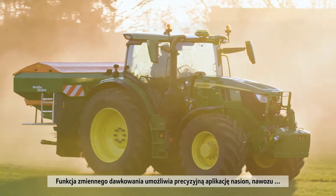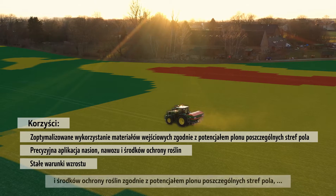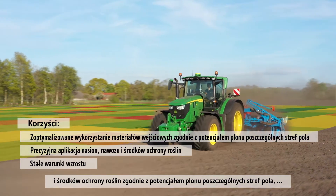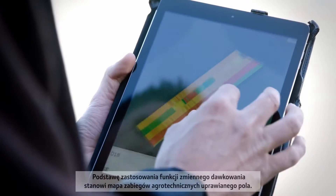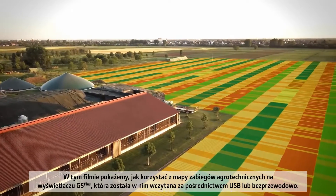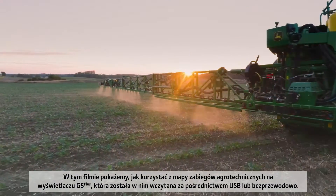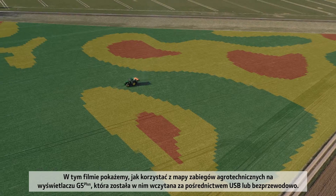If you have a Starfire 7000 or Starfire 7500 receiver, you can easily upgrade your Autotrack guidance system to RTK without the need for additional hardware. You simply have to request an SF-RTK activation code at your local dealer. With RTK, you gain 2.5cm pass-to-pass accuracy and improved signal stability. In this video, we will show you how to activate SF-RTK in your command center.